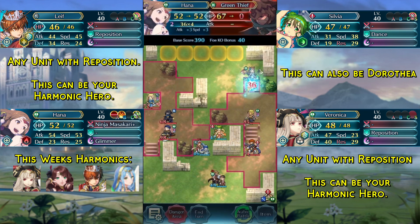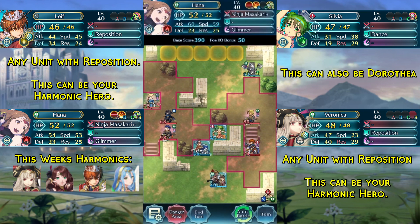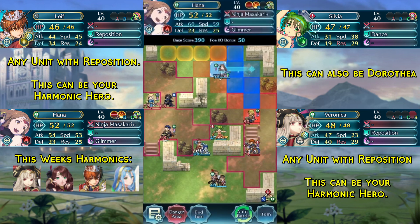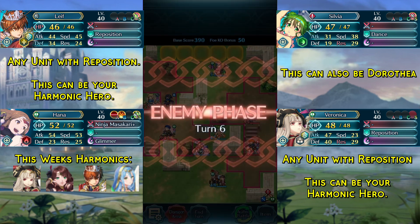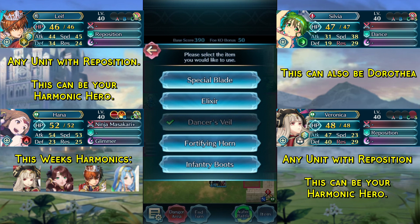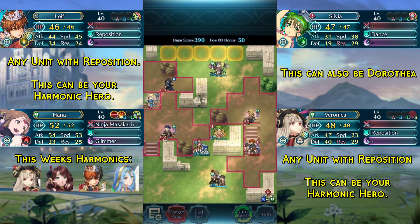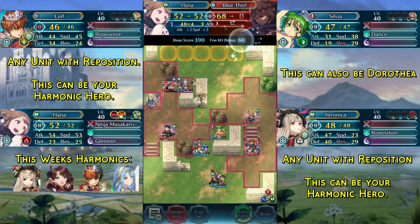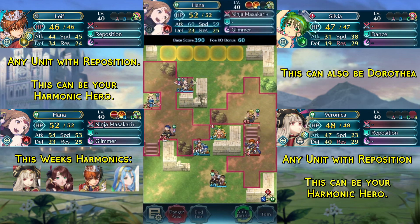We kill the green thief and end turn. We move over and now the blue thief is just about in range if we use the Infantry Boots, but we don't even have to — we could just wait a turn and he'd be in range. We finish off the blue thief and that is the solution done.